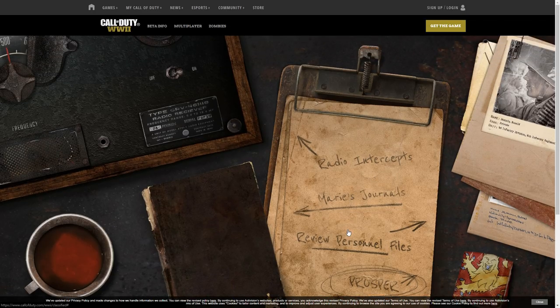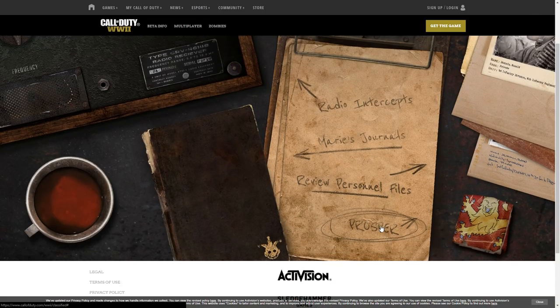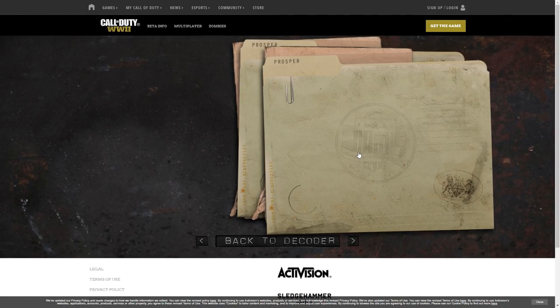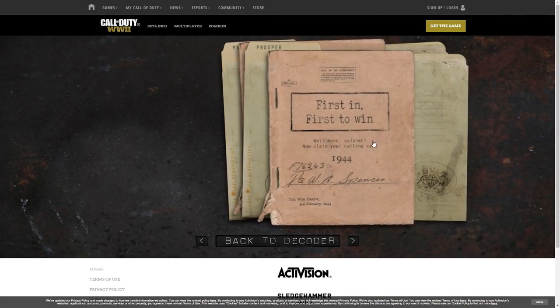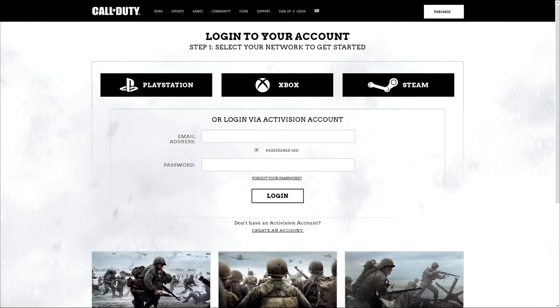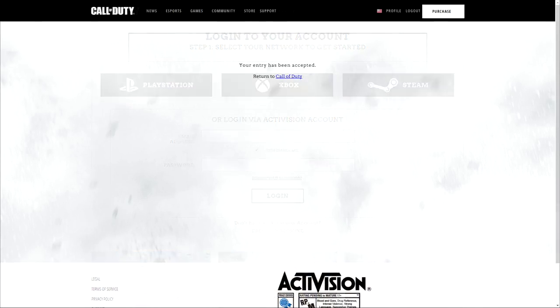I do encourage you to check out some of the stuff about the easter egg hunt if you care at all. But we're just here for the calling card. To get that, scroll down to the prosper option, wait for that to load up. You can ignore the first folder, and back here you will find the first-in first-to-win page — 'Well done soldier, now claim your calling card.' Clicking that will bring you to a page that prompts you to sign in if you're not signed in. I just logged in with my PSN account, and that's all you need to do.